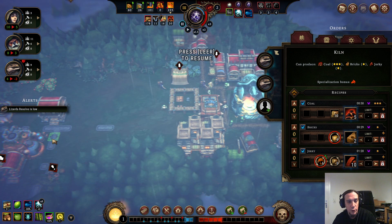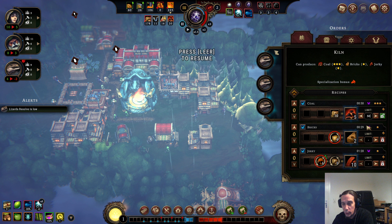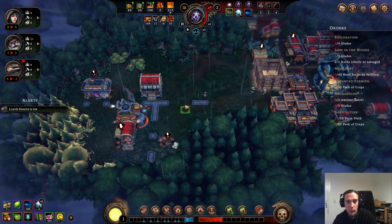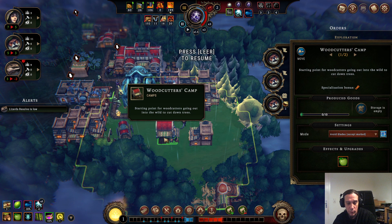This place is godlike — we're going to exchange this a little bit, one of the lizards goes away. This provides basically everything we want. Coal: limit that to 50. Bricks: limit that to 30. And jerky — well, there is no limit to jerky because processed food is always better than raw food. Period. There is never a moment where consuming raw food would give you any benefit over processed food.